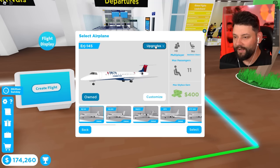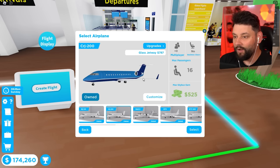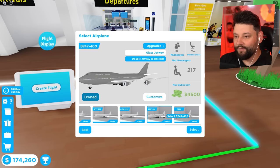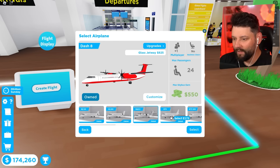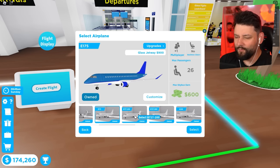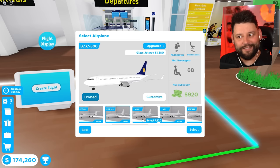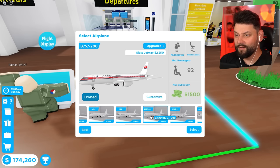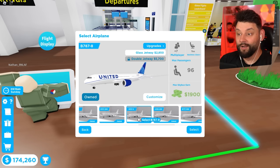When you create a flight, there's a button up here that says 'Upgrades.' You click on it and it gives you the ability to select what type of jetway you want. Not every plane has a double jetway - the A380 has one, the 747 has one, but going through the rest: the Dash 8, E175, E171, 737, A320, A321, 757, none of them have it. But the 787 does - the 787 is the smallest plane in the game that allows you to have double jetways.